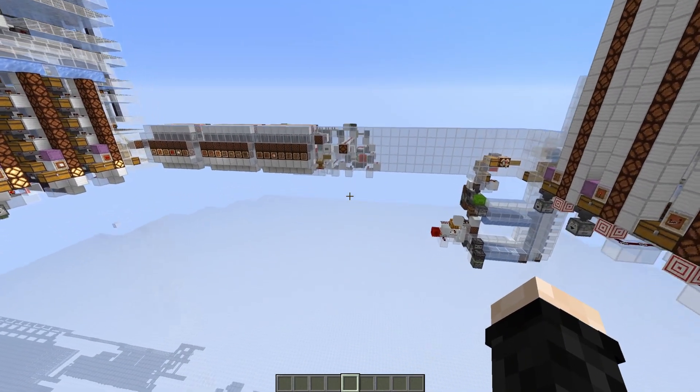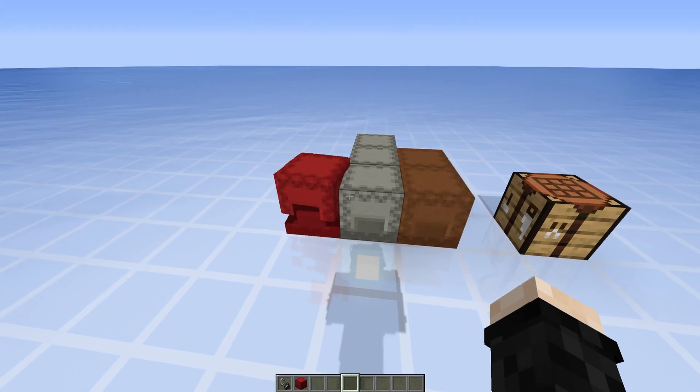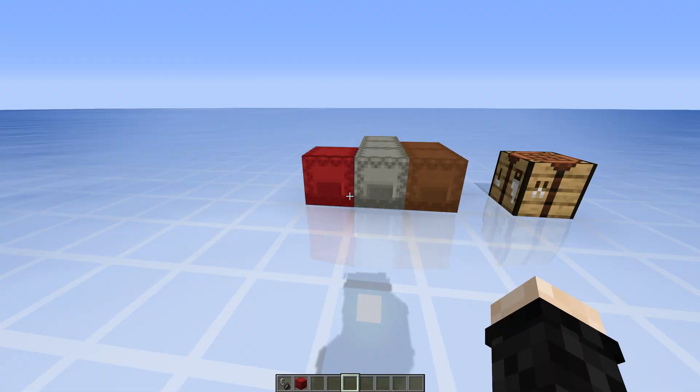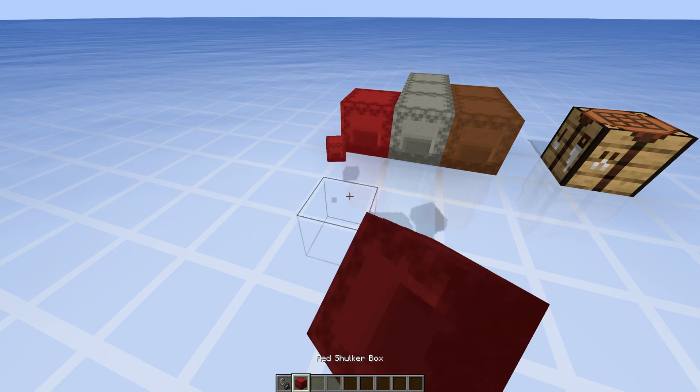We will start by looking at how to make the crafter. Here I have prepared everything you need to craft one box of repeaters: one redstone dust, two redstone torches, and three stones. And as I said in the previous episode, to get all the items from one box we will just burn the box.